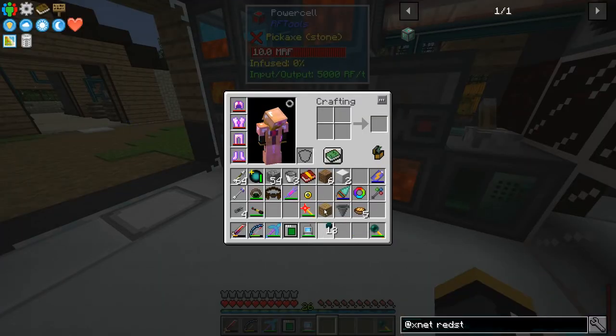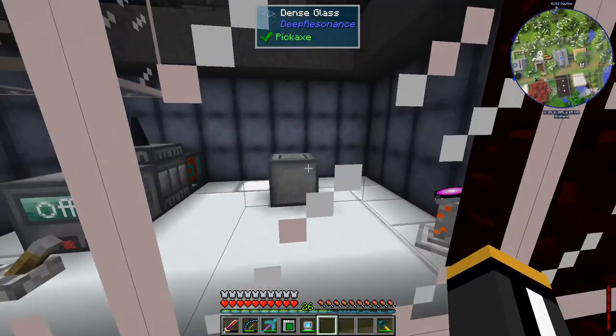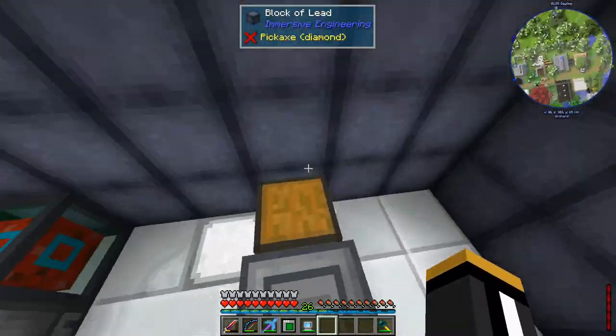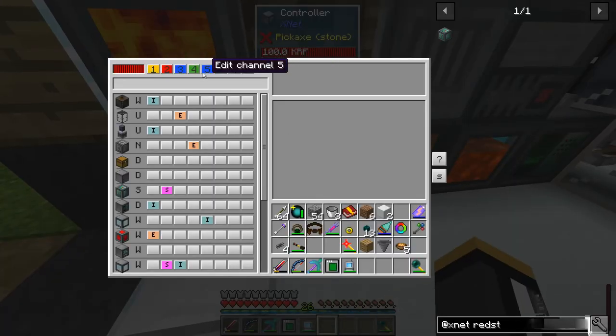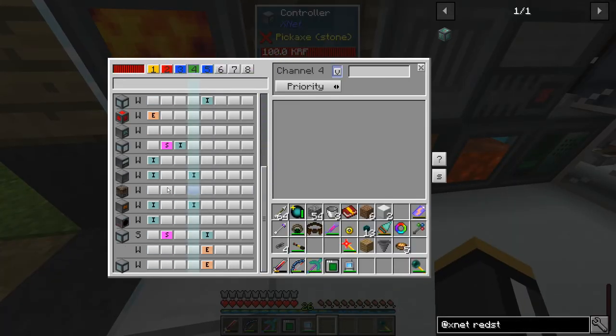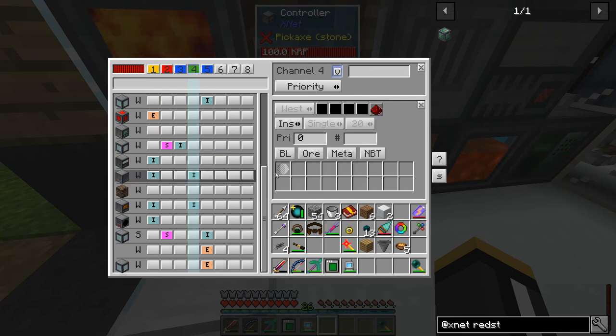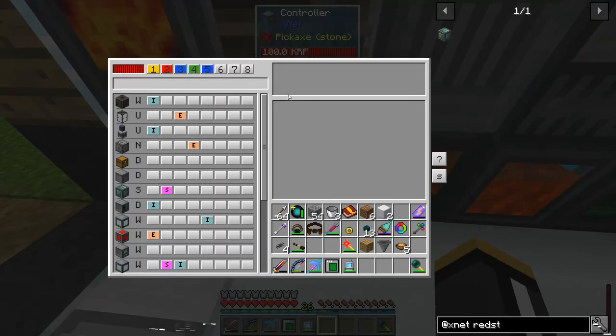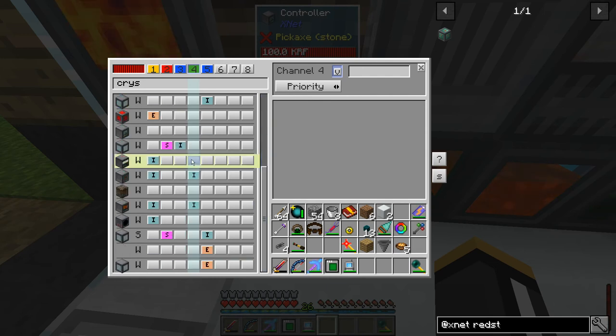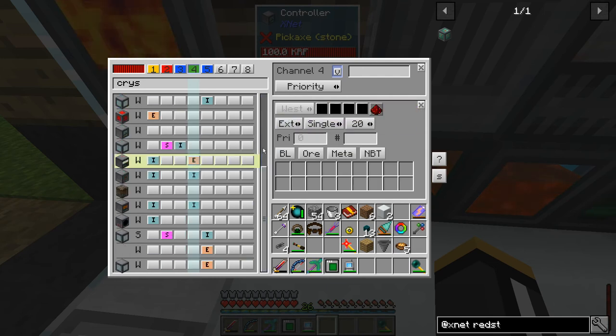We should be able to just say: if there's something in here, put it in there. Obviously if there's already a crystal in here it won't put another one in. That should be pretty straightforward. We have an item channel. We need to make sure it's not going to insert into filtered locations - can't insert into the smelter because that's filtered. So we extract from our crystallizer and insert into our pedestal.